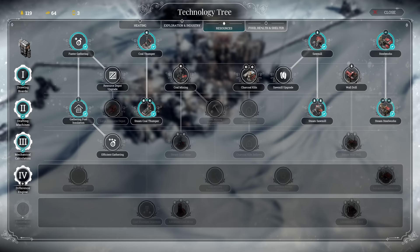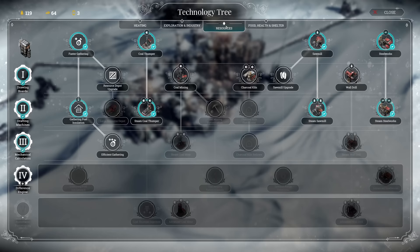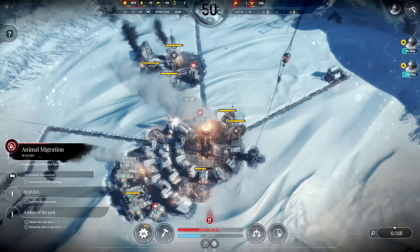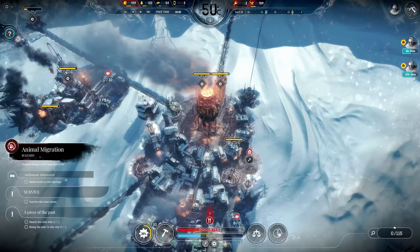One of the new techs is efficient gathering - the gathering posts work even faster, a 15% bump. Super important since our whole coal economy is based on that. Industrial hothouse is another very good one as it boosts food production. And of course generator power upgrade number two so we can raise the heat level once more. Let's start with efficient gathering. I'd also like to bump up wood and steel production today, and once the day is over we can start on the upgrades.